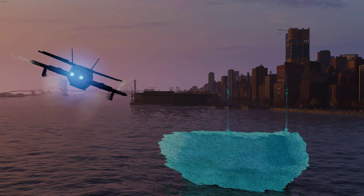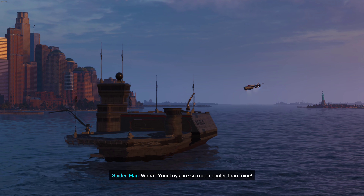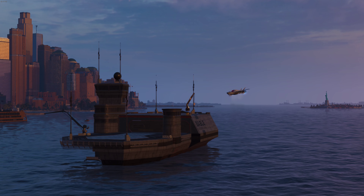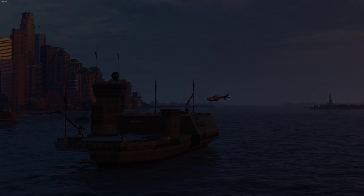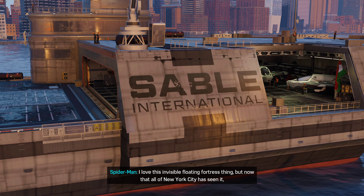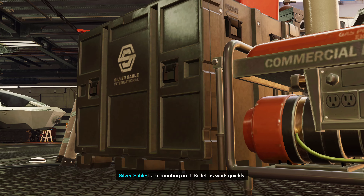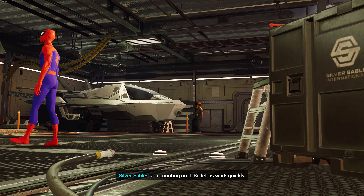An invisible floating fortress is revealed. The streamer wonders what happens if ships go into it — would they just crash? Sable loves this invisible floating fortress, but now that all of New York City has seen it, Hammerhead will probably be there soon. She says she is counting on it and they must work quickly.